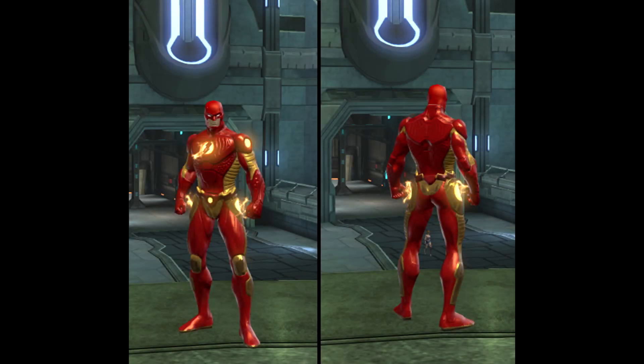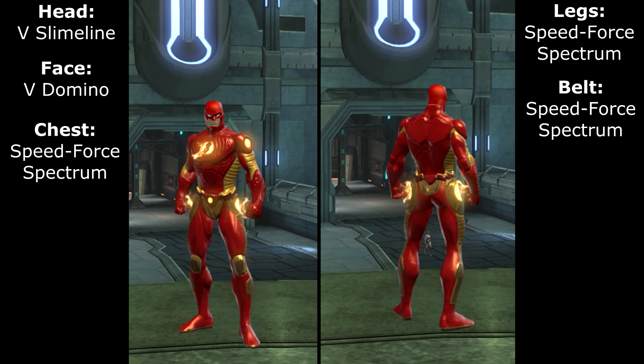This suit is probably the closest you can get to look like the Flash, and I just wanted to put it in here for you guys who want to look like the Flash. There's nothing really special about it — it's just the basic tier 1 Speed Force suit, and you can pick this up in the Watchtower in the Meta wing. I'm gonna put the names next to the picture so you can get the suit right, and you can just pause the video to see the names.